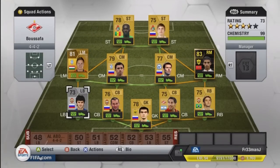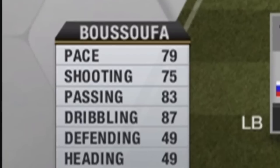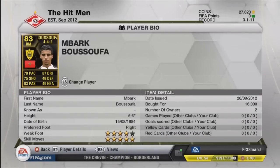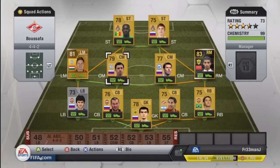This is the side I've got him with — he is the main starter of this team. I've only got one rare gold. Now let's have a look at his stats: 79 pace, 75 shooting, 83 passing, 87 dribbling, 49 defending, and 49 heading. The main factor he has is his 5-star skills, and everyone likes a skiller in their team. If you want to recreate a Russian League side, he is the perfect man to be your skiller. He also has 4-star weak foot, and I picked him up for a really cheap price of 16,000 coins.